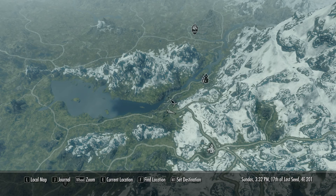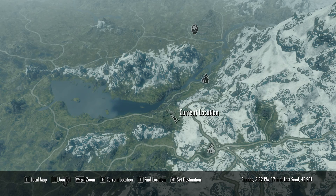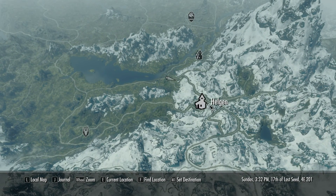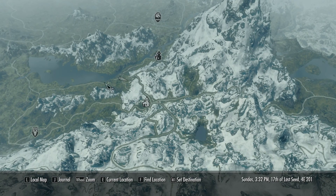This is where we are — we're taking this road on down. This road goes to Falkreath, and it could go to Iverstead.